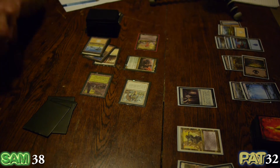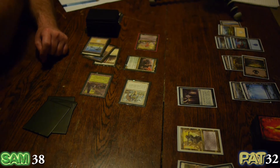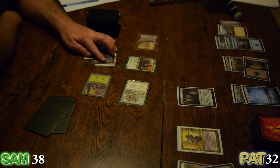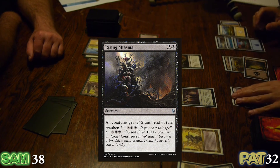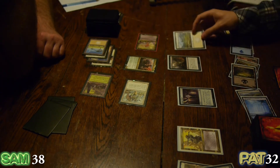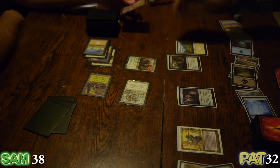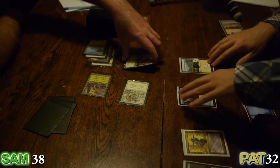Yeah, I need to get up there — you're approximately there next turn. I'm going to play Rising Miasma for the price of seven. This land shall get three counters — so you've killed Sisay. I haven't dealt with her daughter. Well, you did — because she shrinks to zero with minus two minus two.